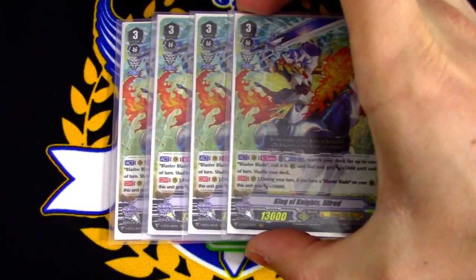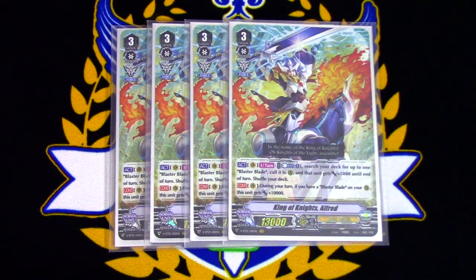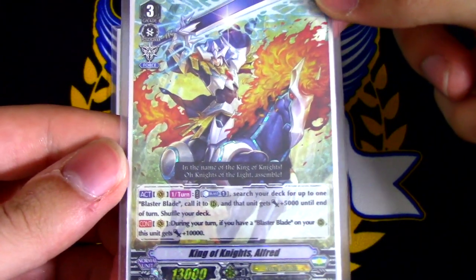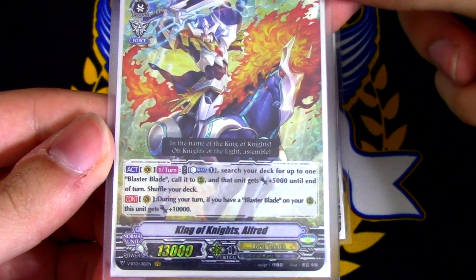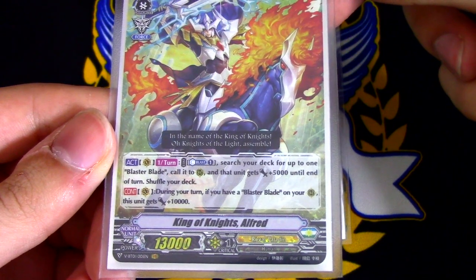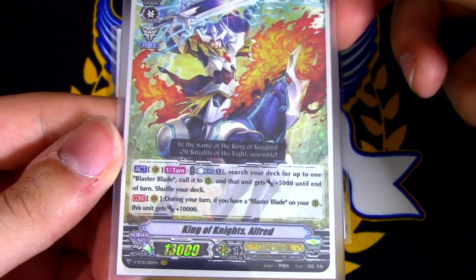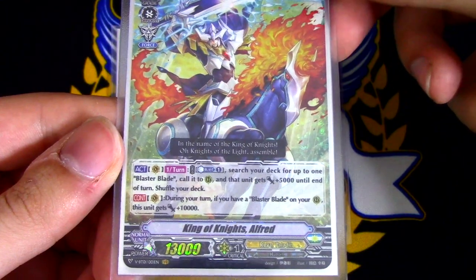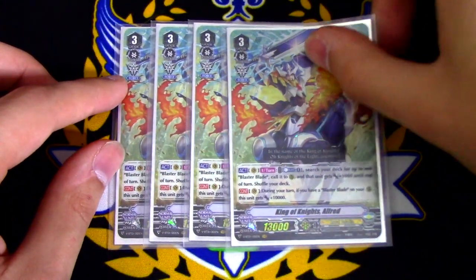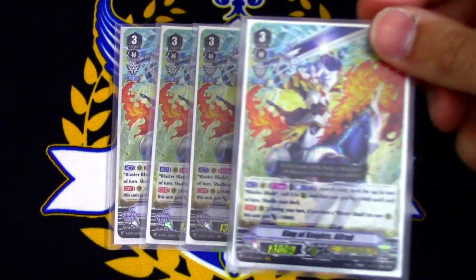Going into our grade threes, I run four copies of King of Knights Alfred. Highly recommend this card as a four-of. Great card. It gives you an additional rear guard with its first skill, which is once per turn — counterblast one — search your deck for up to one Blaster Blade and call it to rear. Blaster Blade gains 5,000 for the turn, and then you shuffle your deck. The other skill is continuous during your turn: if you have Blaster Blade in your rear guard circle, this unit gets 10,000 power. So it swings for 23 on its own.